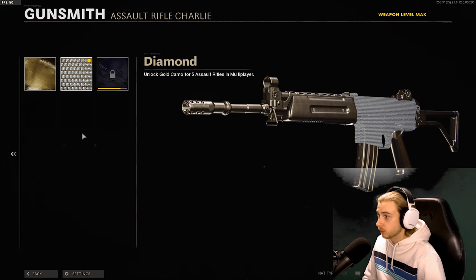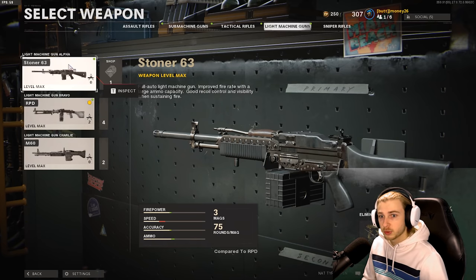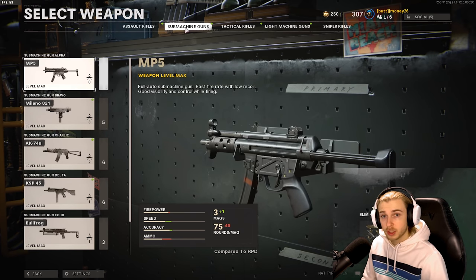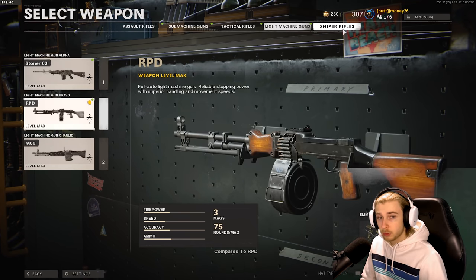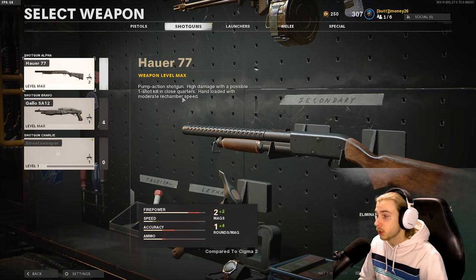We got diamond ARs — let's go! This is what the Krieg looks like diamond. We finally have our diamond ARs. The only one we don't have is the Groza, which we're saving for after Dark Matter. So assault rifles — done, just Groza saved for later. Machine guns done, just MAC-10 saved for later. Tactical rifles need the AUG and DMR. LMGs done, snipers done, and we just need both shotguns. It's up to you guys if you want me to do the Street Sweeper — I'd have to unlock and level it — or I can go straight for the shotguns. Leave a comment on what gun you want to see next, like if you enjoyed, and I'll see you guys in the next one. Later.